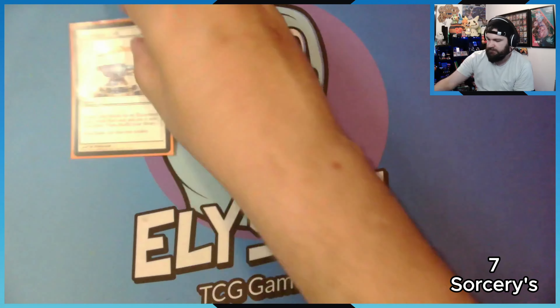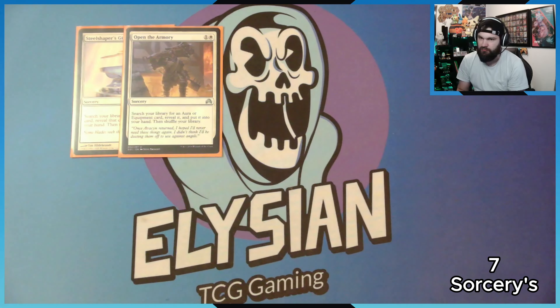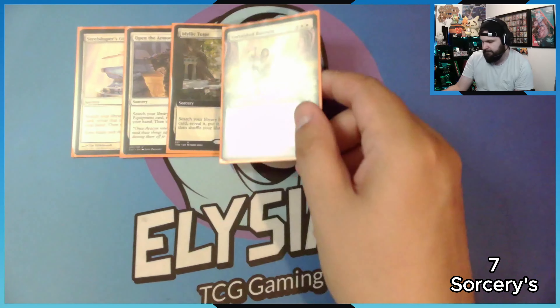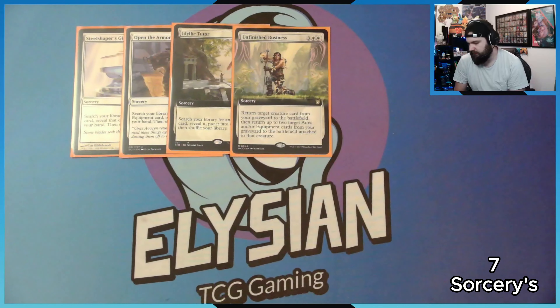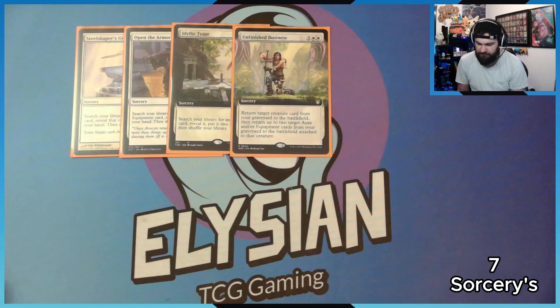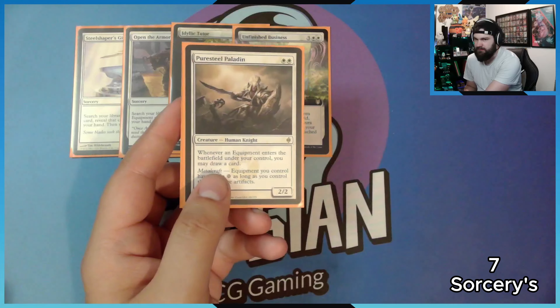Sorceries: Steel Shaper's Gift — search for an equipment and add it to your hand. Open the Armory — search for an aura or equipment and add it to your hand. Demonic Tutor equivalent: search for an enchantment. Unfinished Business: return a creature from your graveyard to the battlefield, then return up to two artifacts and/or equipment from your graveyard to the battlefield attached to that creature. So if I return Puresteel Paladin, then bring out two equipment — look, two equipment enter the battlefield, draw cards.